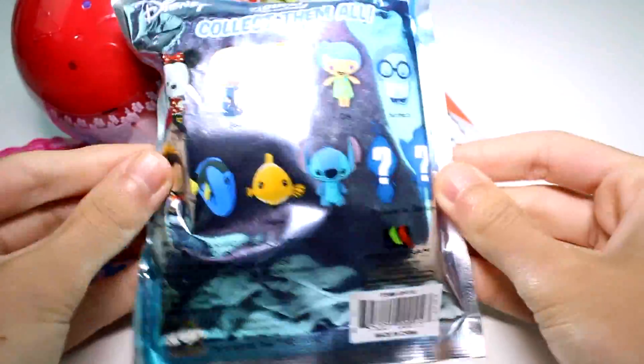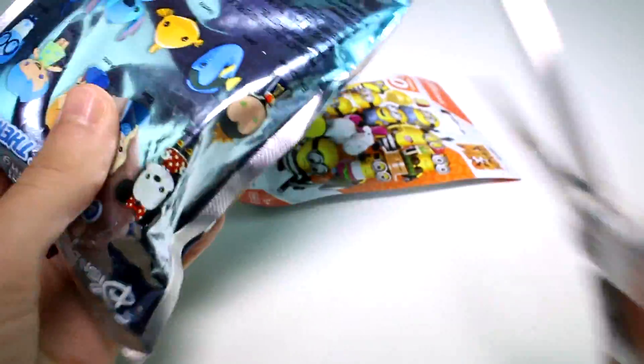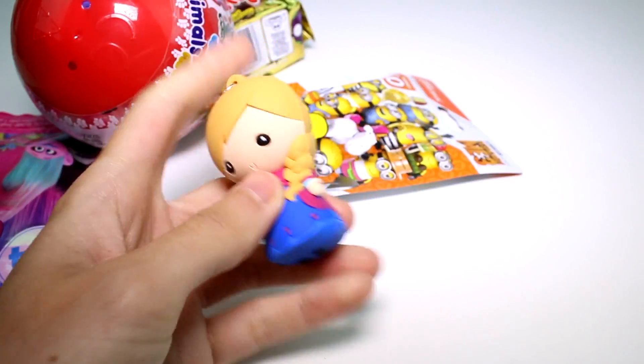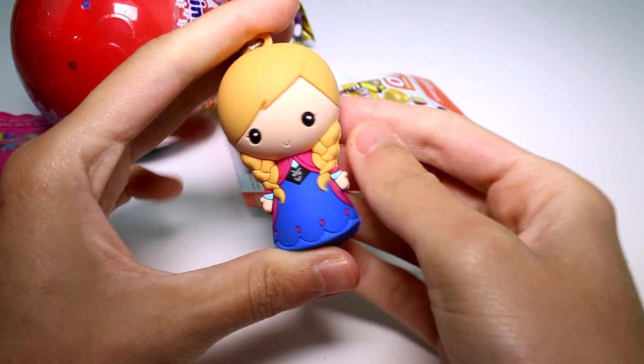Let's start off with the Disney figural key ring — these are the ones you can collect. We have Anna! She's really cute.